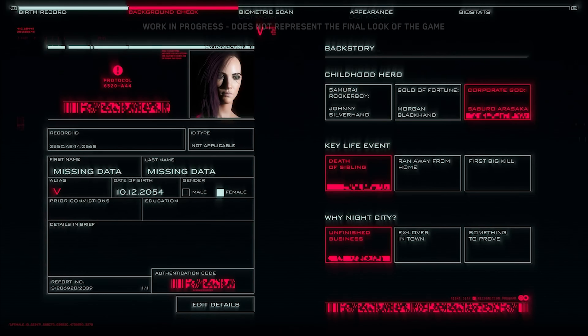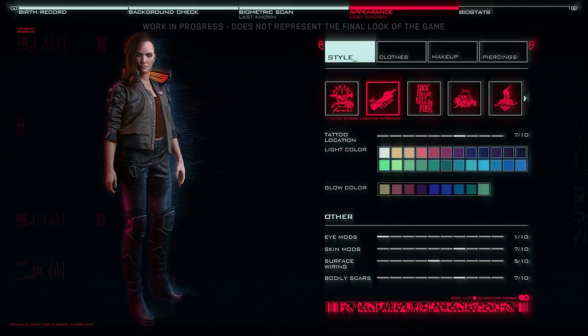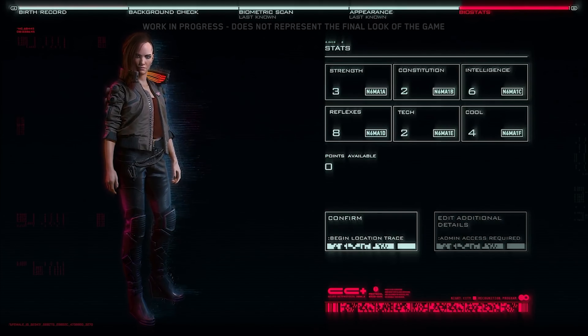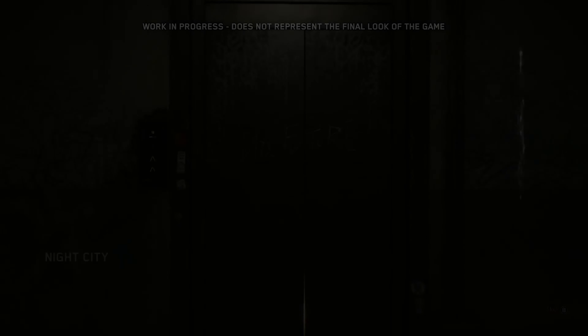This is an RPG, so before we get into our appearance, we need to define our backstory. What you choose here will unlock different possibilities later in the game. You can use an array of different options to modify how you look, including body type, hairstyle, tattoos, makeup, skin tone, and many more. You'll also be able to customize your initial attribute setup. Cyberpunk 2077 features a fluid class system, and you'll be able to modify your class throughout the game.